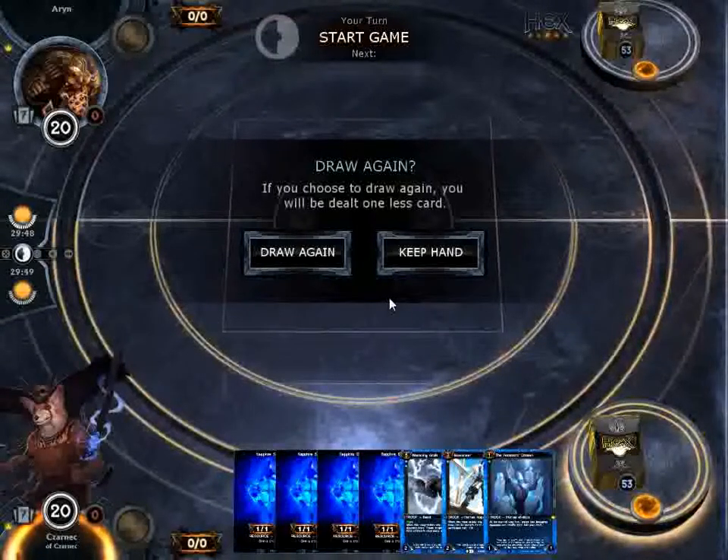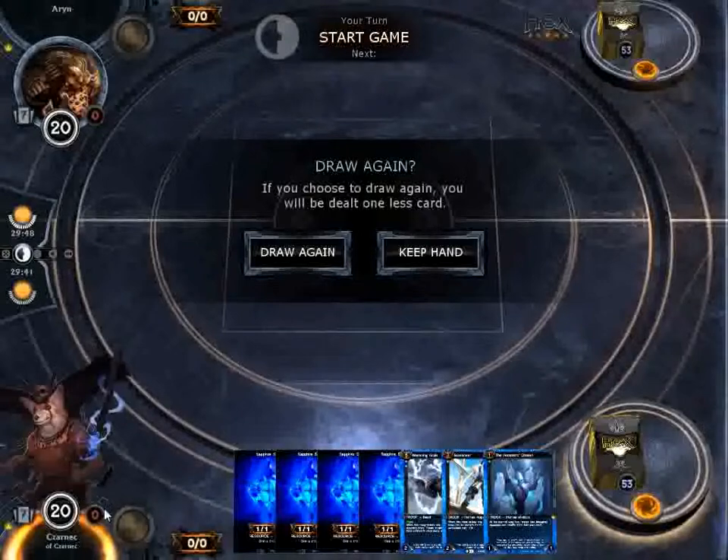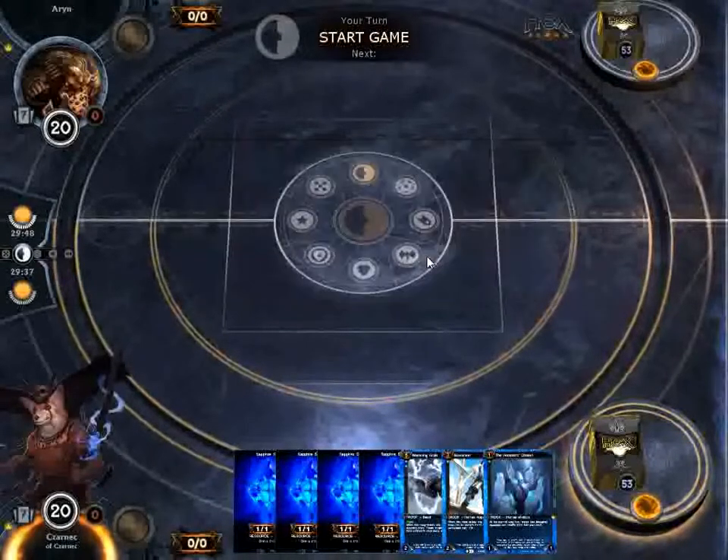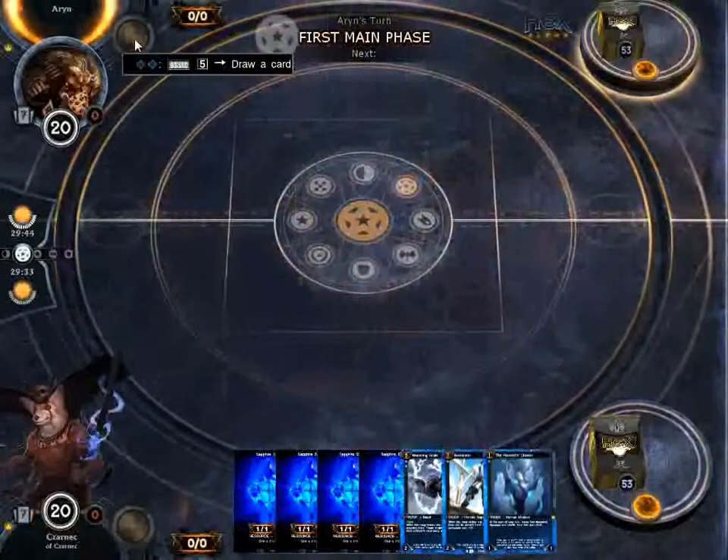Hello guys, Zarnik here. I'm here to bring you a Hex Alpha game match. I'm playing a blue tempo deck with this champion that gives all my guys flying. This hand looks really good. We're playing against some sort of blue deck.